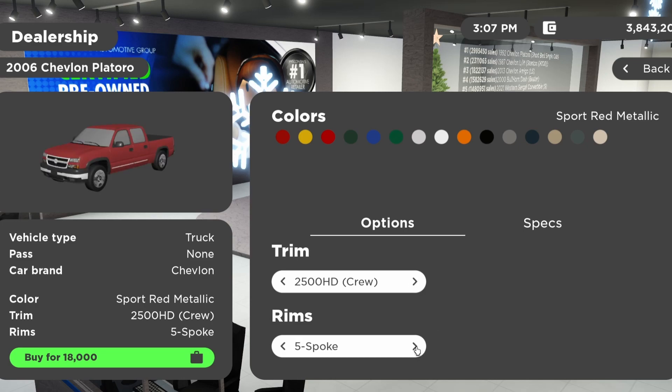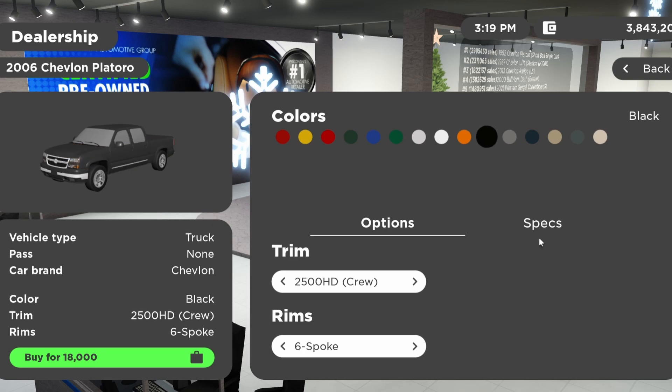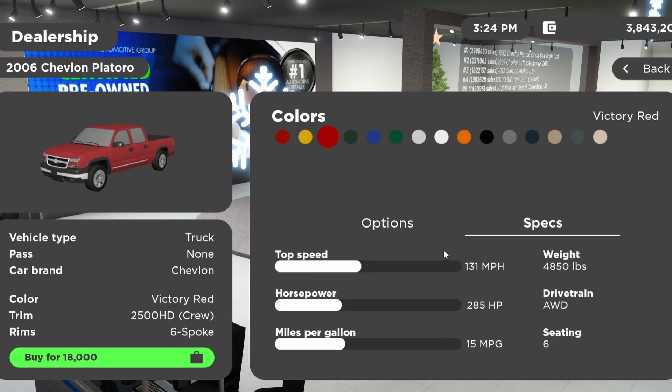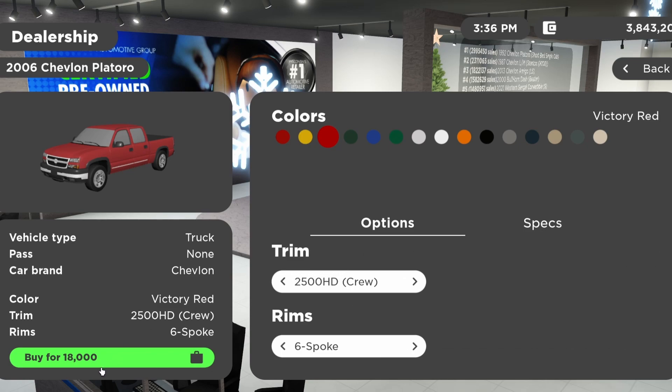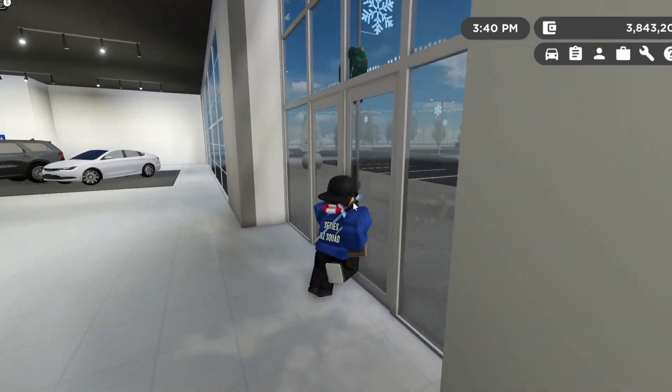We also have the 1500 Work Truck Extended and the SS Single. Here are the rims — I'm not gonna review them but you guys can check them out for yourself. I got it in just the original color. As you guys can see, it requires no Game Pass. Here are the colors you guys can check out. The top speed of the vehicle is 131 miles per hour, it weighs 4,850 pounds, 285 horsepower, drivetrain is AWD, 15 MPG, seats five people, and it is $18,000 — which is honestly not even a bad price for a truck this nice.